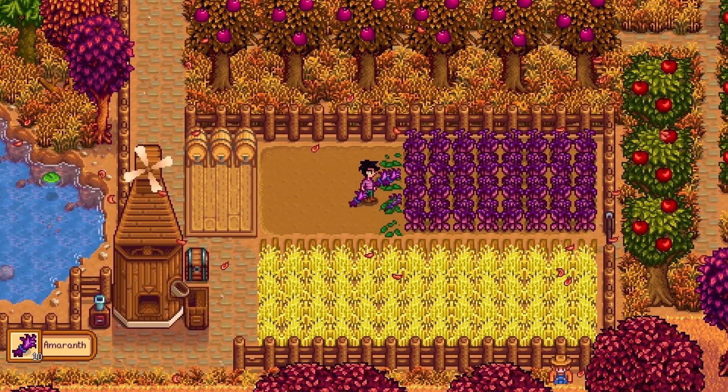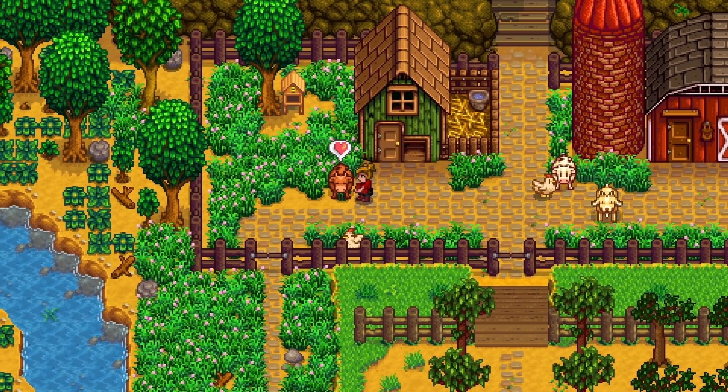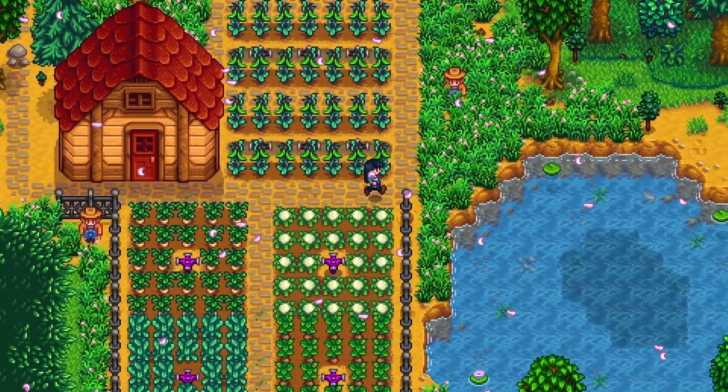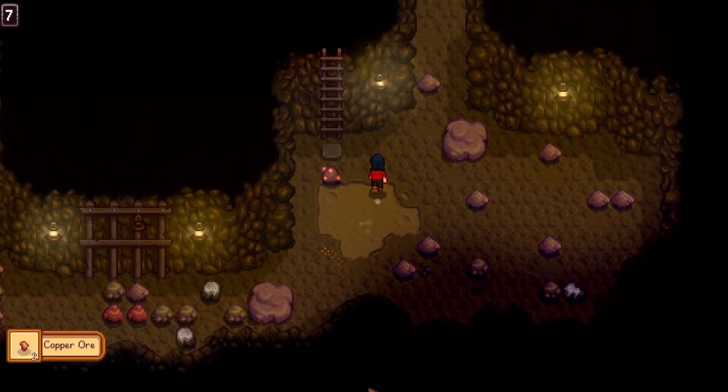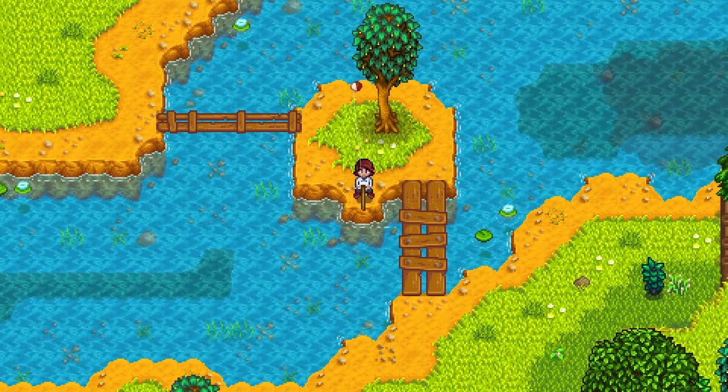What makes Stardew Valley unusual? The game has a social component — the character can visit a neighboring town, communicate with NPCs, help them, and even get married. In addition to farming, you can engage in cooking, fishing, and exploration of mines.